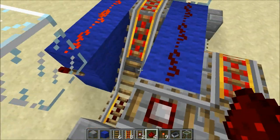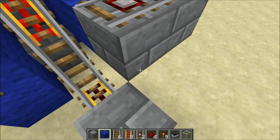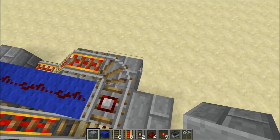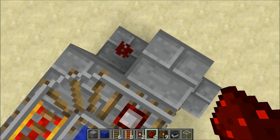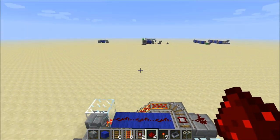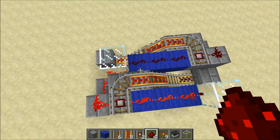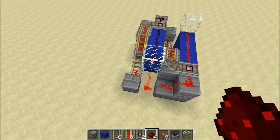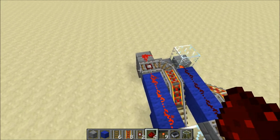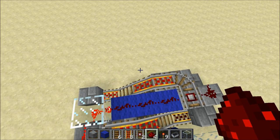I'll put in a bit of redstone wire to connect if you have any other slots in this direction. Once you have this pattern of one going to the right and one going to the left, you can then just copy this as many times as you want, however many slots that you need.